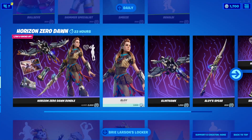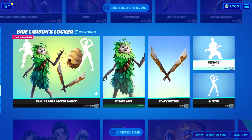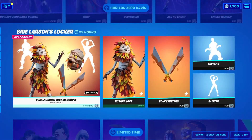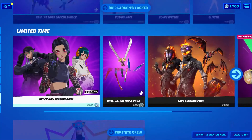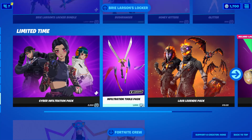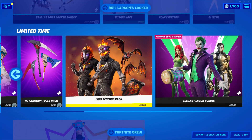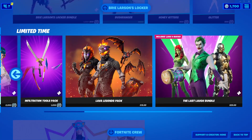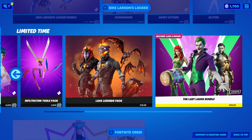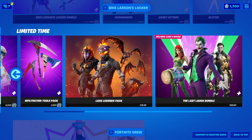Horizon Zero Dawn bundle is still here — or you can buy them all separately. Brie Larson's Locker Bundle is still here, that's a five-item bundle. Cyber Infiltration Pack, 2,200 V-Bucks. Infiltration Tools Pack, 1,200 V-Bucks. Lava Legends Pack, $15.99. The Last Love Bundle is still here — if you missed out on the sale when it was $20.99, I'm sorry, but now it's back to $29.99. And the Fortnite Crew.